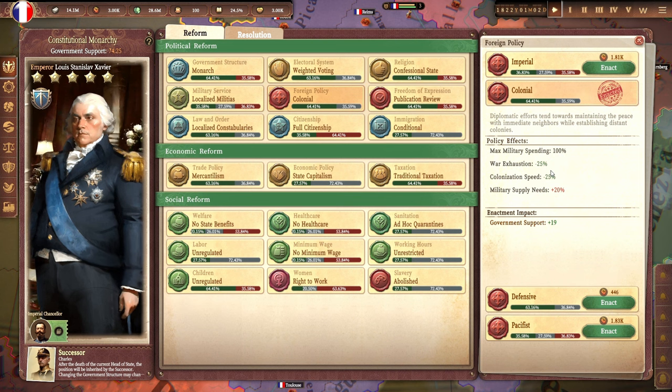On that note, we've tried to make sure that most policies aren't locked or chained together or anything like that. A few require researching certain technologies, but in general our overarching design principle is to give players as much freedom as possible — including, of course, the freedom to make bad choices and run your country into the ground.